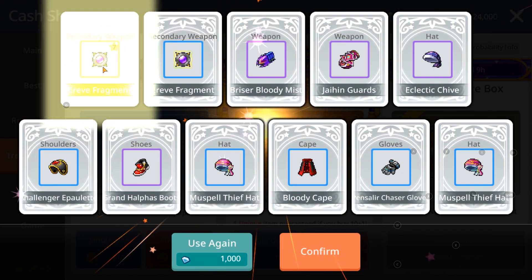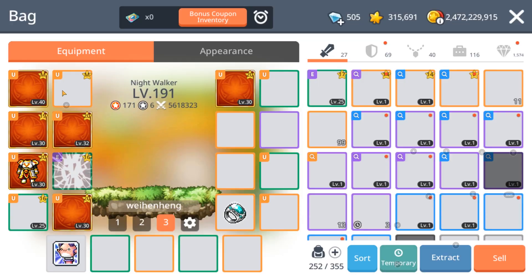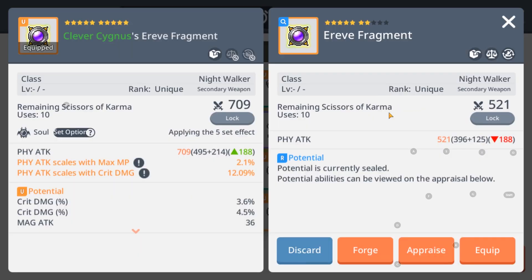Oh — secondary weapon! It's a unique. Oh wait, it's not even a good base attack — it's the lowest base attack. Oh goodness.